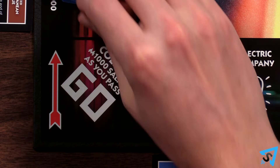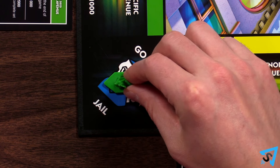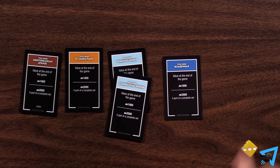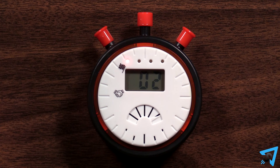If you land on or pass Go, collect $1,000. If you land on Go to Jail, move your piece to jail and keep rolling and moving — the jail is unlocked. If you run out of money, keep rolling and moving until you get some from passing Go. When the horn sounds, the buying stage ends and the trading stage begins.